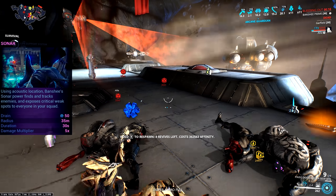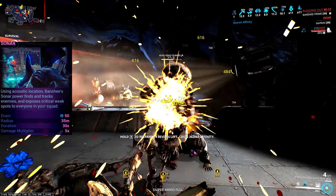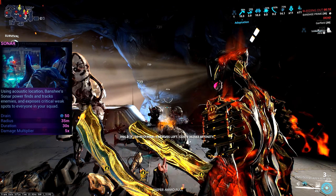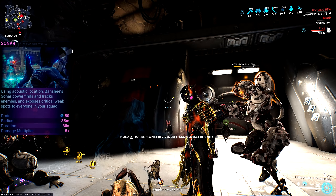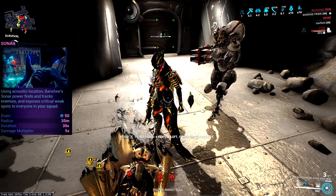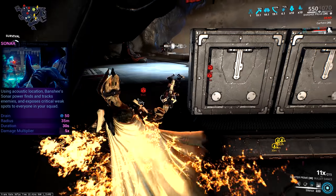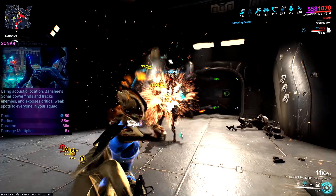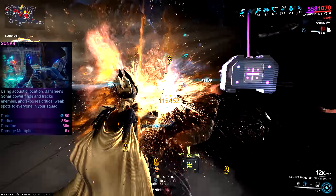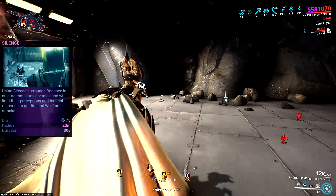Combining Sonar with its augment Resonance is fantastic. Any kill using a Sonar spot triggers another Sonar pulse hitting all enemies in range again with the remaining ability duration, meaning you can trigger Sonar spot after Sonar spot, keeping enemies loaded with spots. It's a fantastic augment and one you will never not want on a Sonar build.